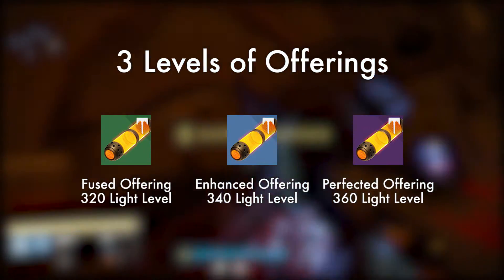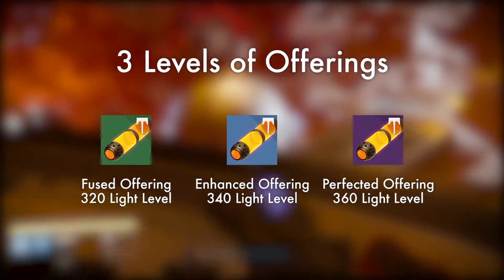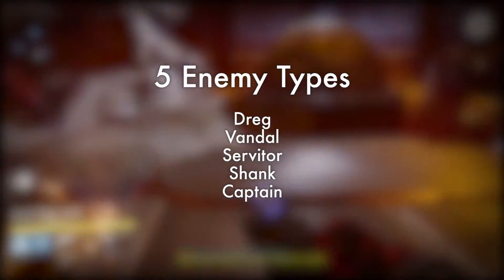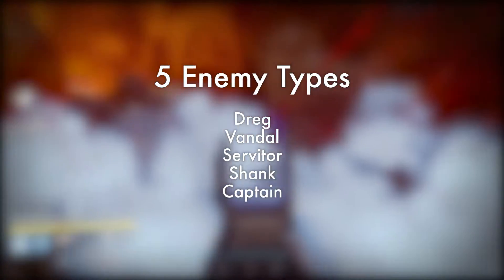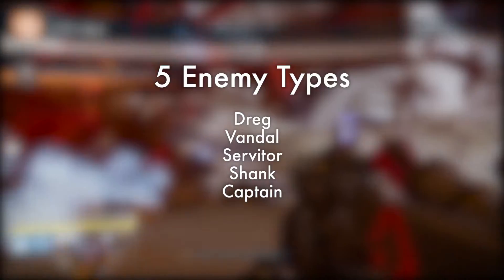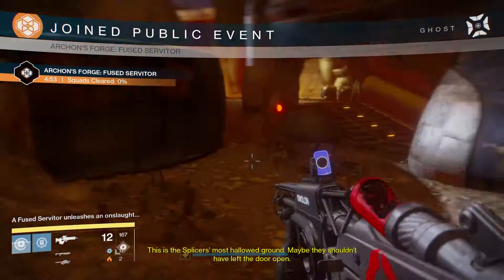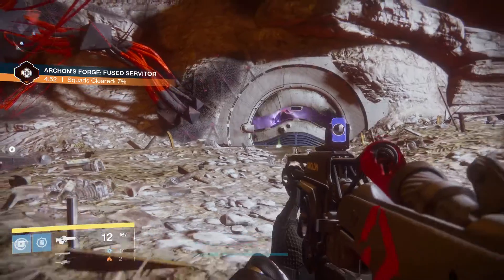In your inventory, fused offerings appear green, enhanced offerings appear blue, and perfected offerings appear purple as if they are legendary. If you read the flavour text on an offering you have collected, it will tell you what kind of enemy you will be up against — either the Dregs, the Vandals, the Servitors, the Shanks, or the Captains. There is a specific offering for each kind of enemy, making a total of 15 different SIVA offerings to collect in Rise of Iron.